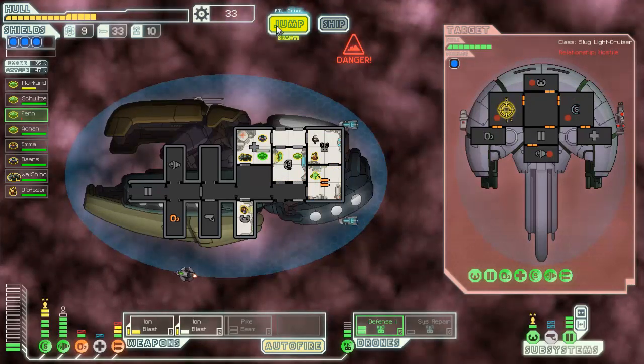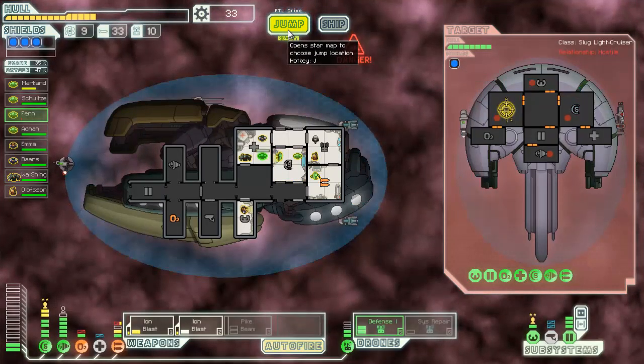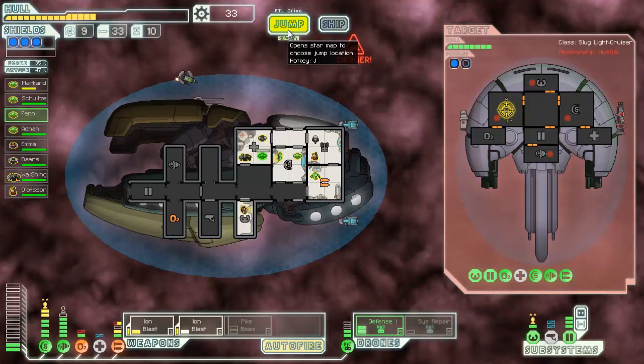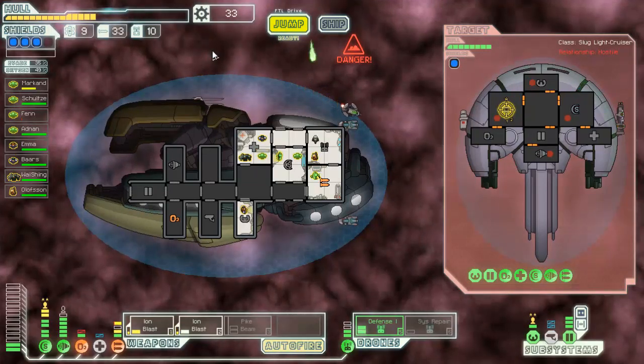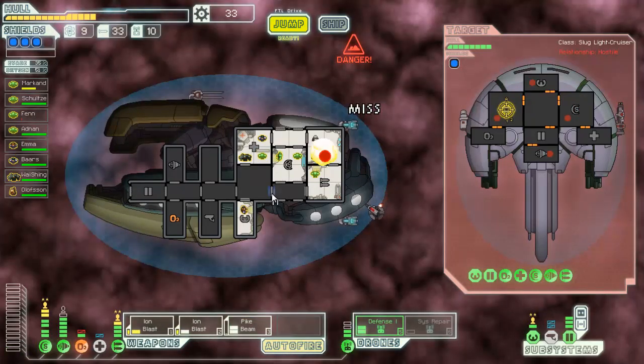We might want to run away — there's nowhere good. I can run away to that store but I'll have to come right back through here though. Okay, that was a scary one. Let's go ahead and actually fix this — probably get that pike beam recharging.